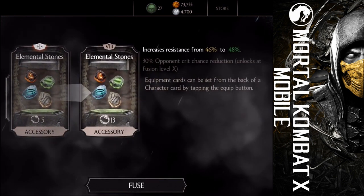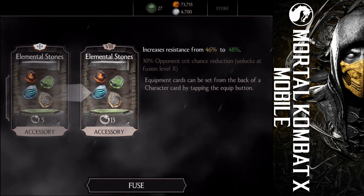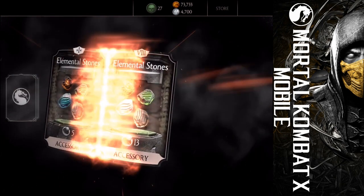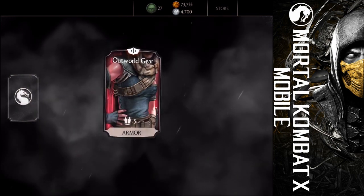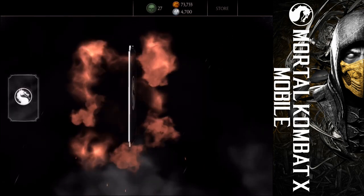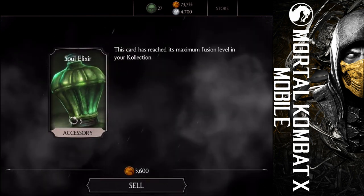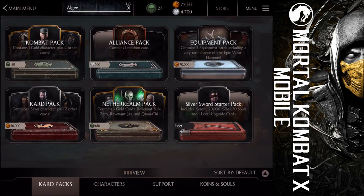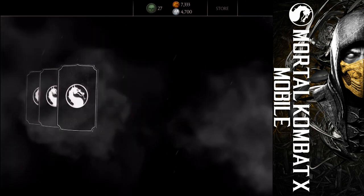We have some new animations, we have some really nice stuff. Great. So this has — let's say uncommon equipment at least. This is the new animation. Nice, shiny and everything. Let's check another one. Outworld gear — great, it's almost at the top. This is a nice one too. And the soul elixir — I already have maxed out the soul elixir. I thought that maybe we will have a chance for getting a bit more rare equipment, but it seems that from one pack it's only uncommon.